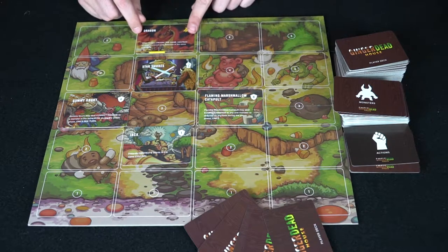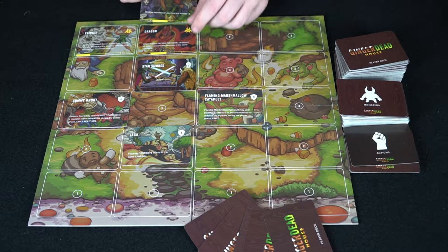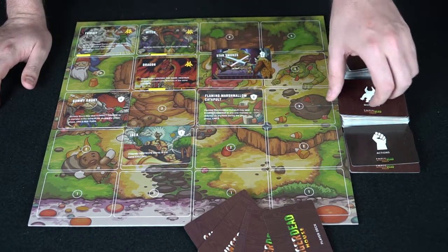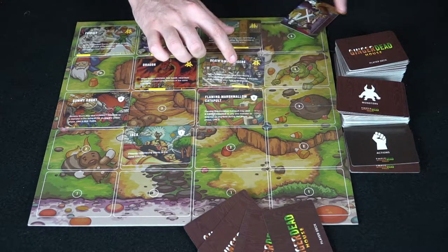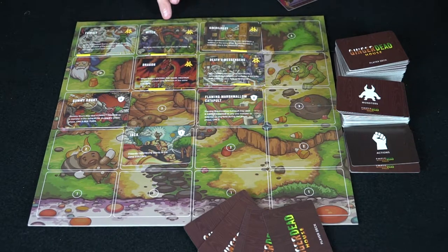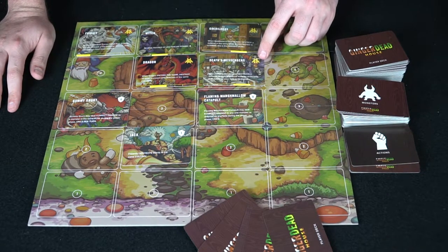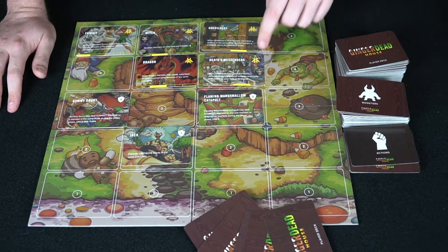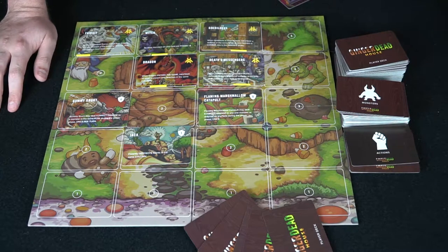Each monster has a small yellow symbol showing which column to place it in. So we take five monsters and place them according to those symbols. When a new monster spawns in a lane, it pushes the other monsters down. Whenever monsters arrive in a lane they push everything down. The defense value of your towers versus the attack of the monsters determines combat — if they're tied, both are destroyed; otherwise whichever has higher power destroys the other.